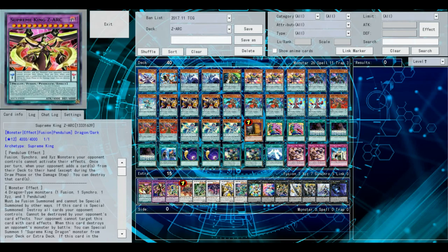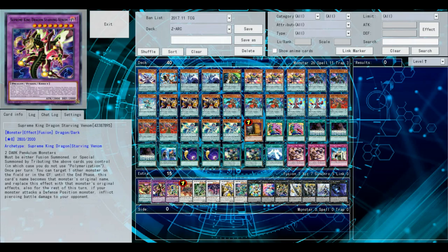Moving on to the extra deck, which consists of Supreme King Zark. You don't have to run this — this is just my personal preference and a tech I like to add for personal flair. If you don't know what Zark does, basically it's a free board wipe, it can't be destroyed, and it's really, really good. Its Pendulum effect isn't that great though.